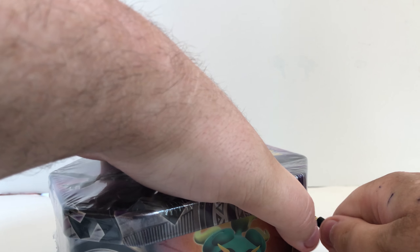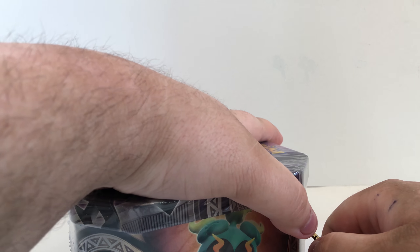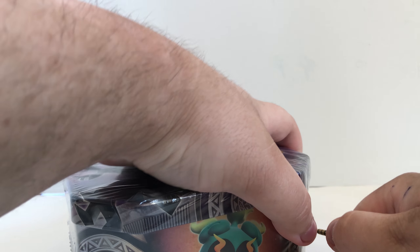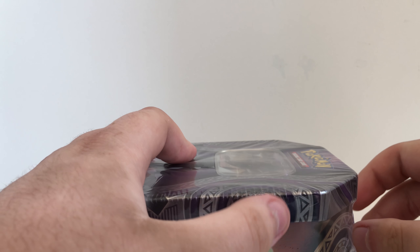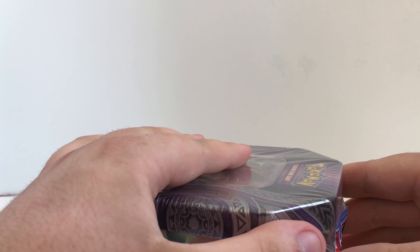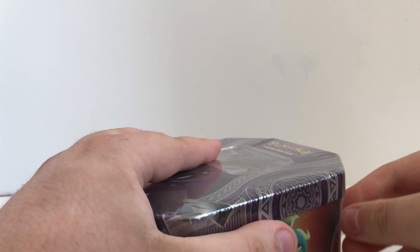If you do not know the point breakdown: one point for reverse rares, two points for prism or holo cards, three points for EX, GX, or break, four points for a full art, and five points for a secret rare.